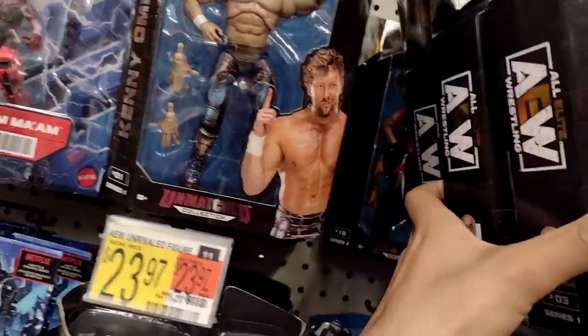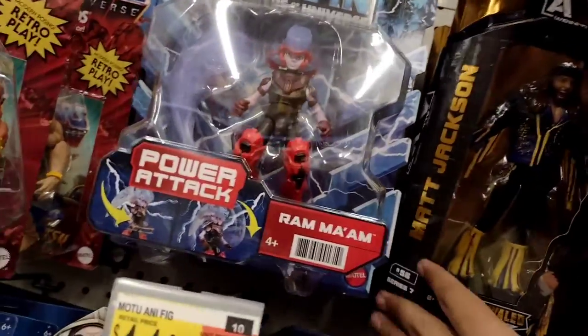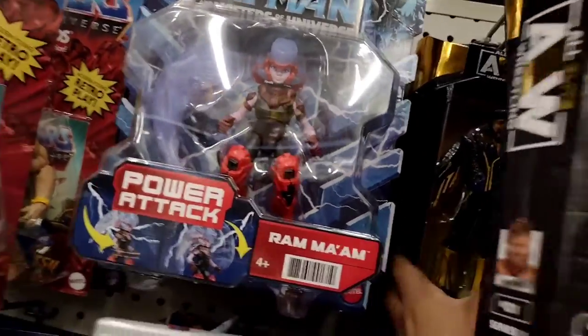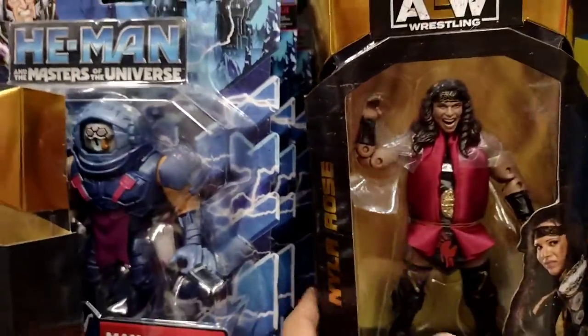We have Dr. Britt Baker behind it, Santana from Series Two, Kenny Omega, Matt Jackson from the Unrivaled Series Seven, and another Matt Jackson. We got the LJN Cody Rhodes — a whole bunch of these, the blue gear and the non-Walmart exclusive one. We have Nyla Rose from Unrivaled Series Number Seven, Jake Hager from Unrivaled Series Six.